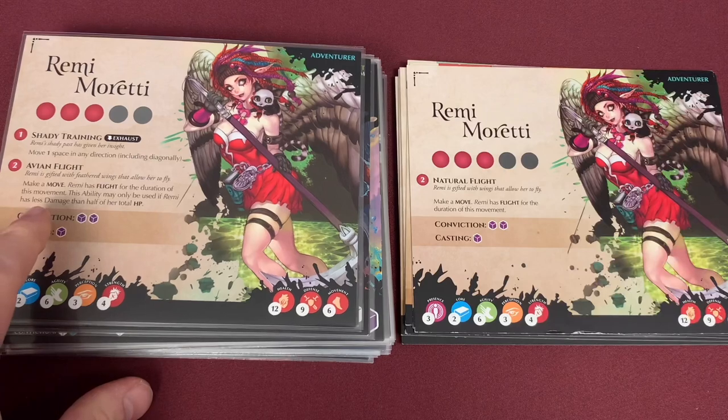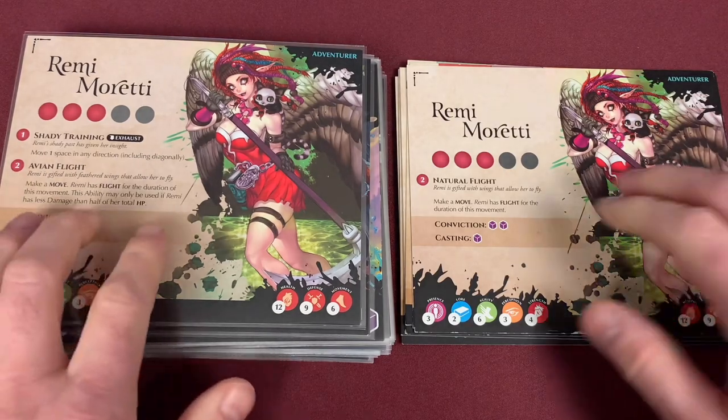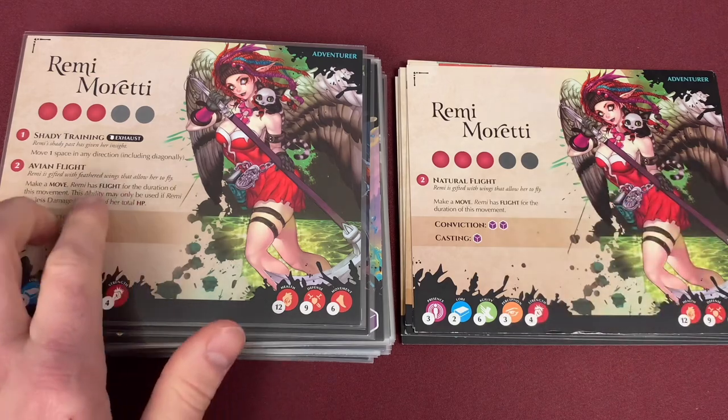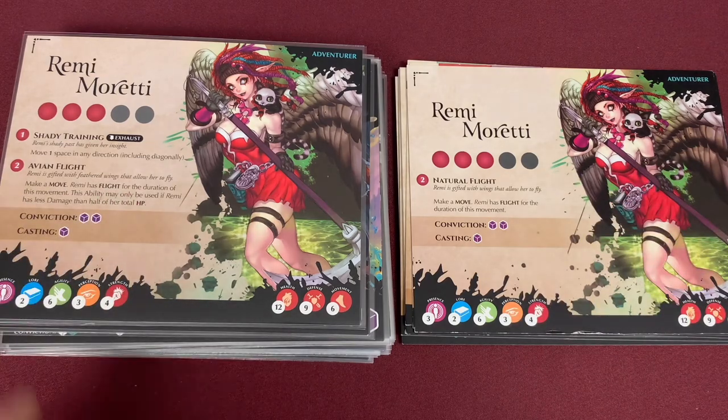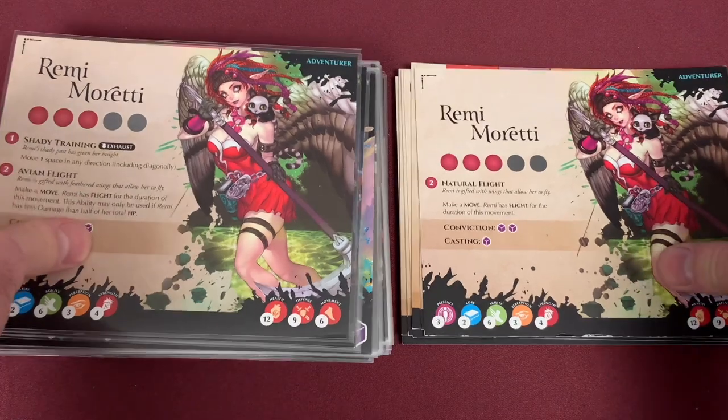She does not have that in the original version. Also, her Avian Flight has been slightly nerfed. She's able to still fly, but the ability may only be used if Remy has less damage than half of her total HP. Those are the characters — a couple of them have changed, a couple remain the same.